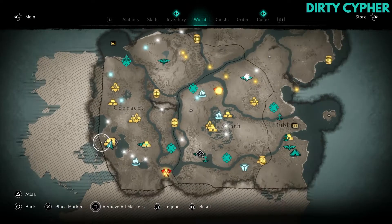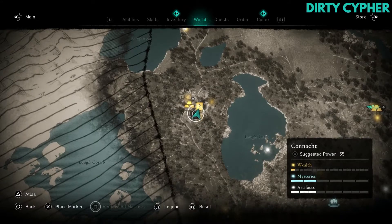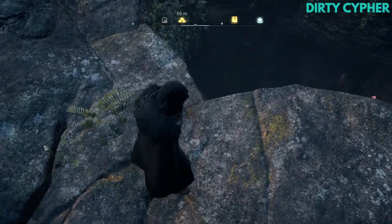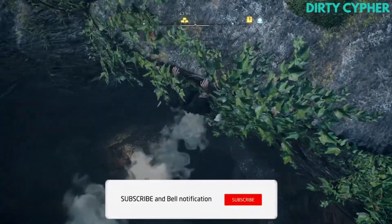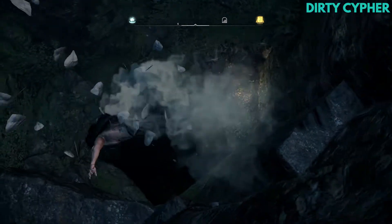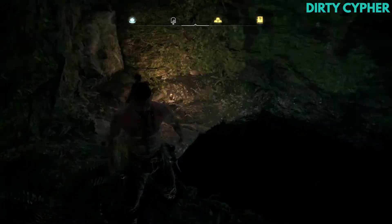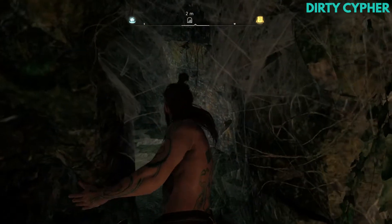The second Irish Wolfhound ability book of knowledge is in Tomb, on the west of Connacht. Make your way over to the stairs on the map and you'll find a drop-down area. Dive straight in, and once you hit the water you should be able to submerge and find a place to get on land and find a little gap in the wall.